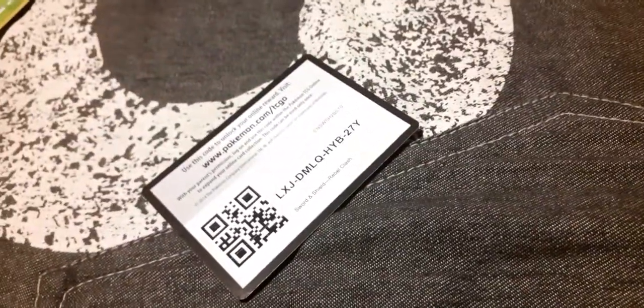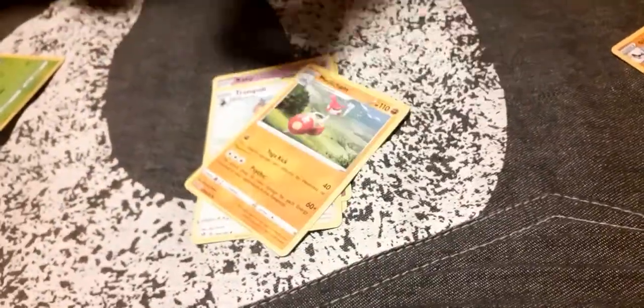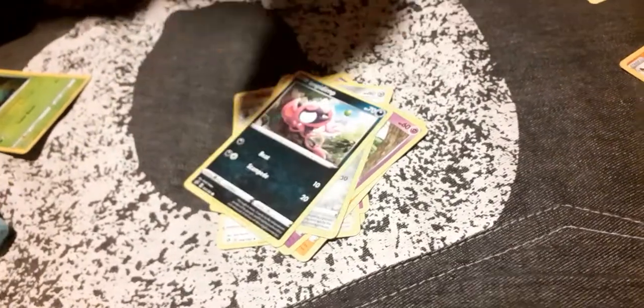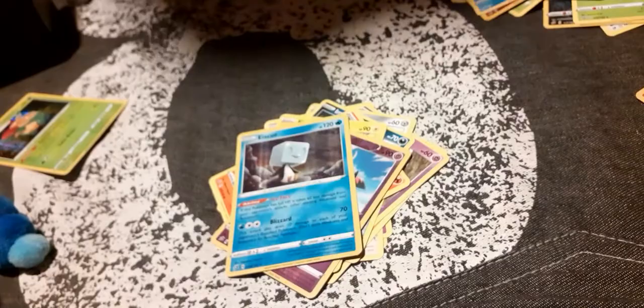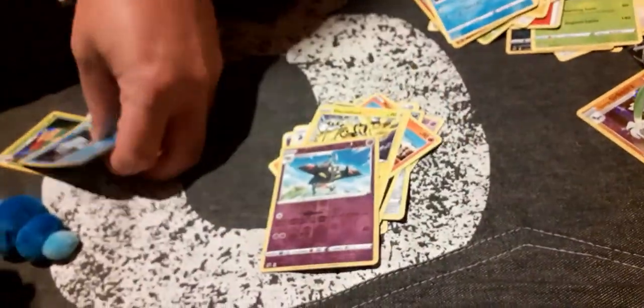Next code. Psychic Energy, Zartu, Tranquill, Medicham, Natu, Honedge, Impidimp, Magmar, Electabuzz, Dragapult, and Oricorio. My sister will be a big fan of that one too because it's a penguin.